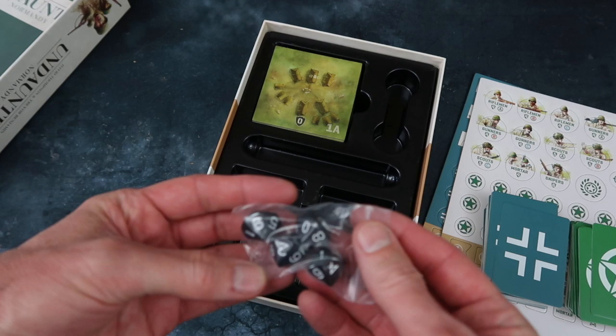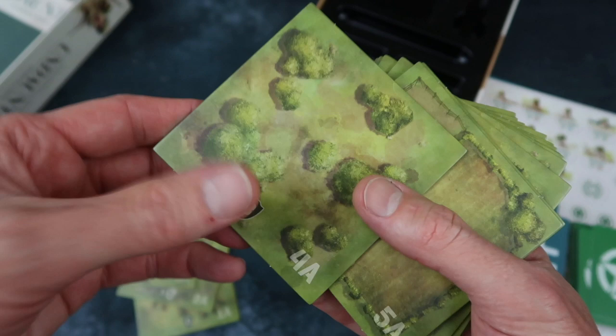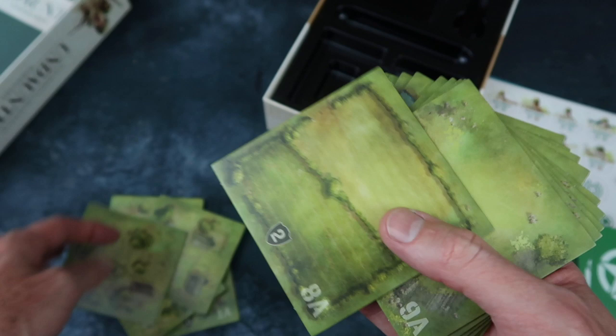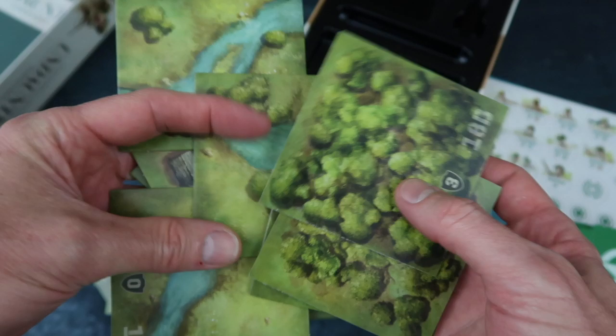Then we've got some dice — looks like some 10-sided dice there. And then finally the terrain tiles. As you can see, these are all double sided. Nice artwork — all of the French countryside, of course. Some rivers, forested areas, fields, hedgerows. All kinds of things happening there.